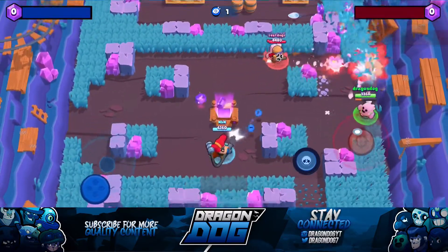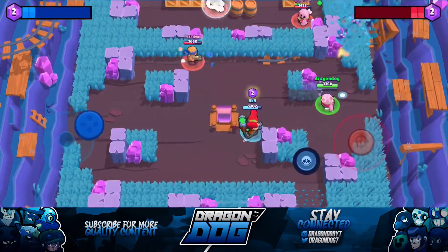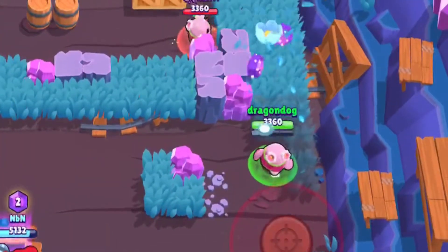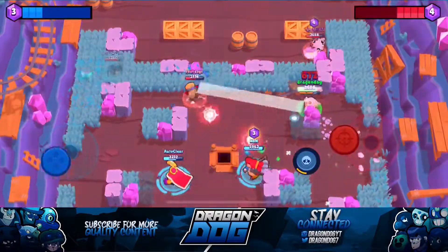Whenever I throw my super it throws out a big flower, which is the equivalent of the spike trap. Also, whenever I shoot there's a little black indention that shows up every time. Hopping right back into the gameplay, we're using a Pam now instead of a Poco.